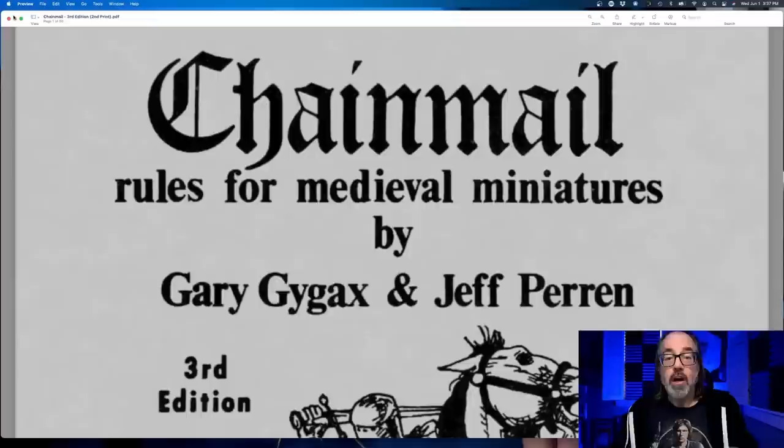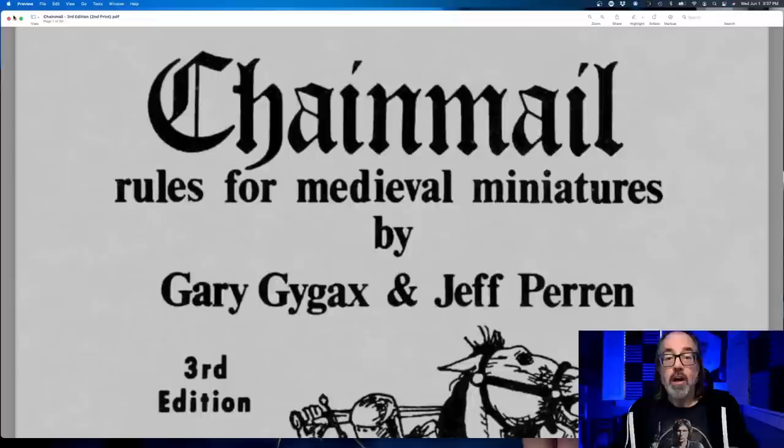The other system we're going to refer to is Chainmail — a wargame for miniatures created by Gary Gygax and Jeff Perrin. This came prior to Dungeons & Dragons and was one of the early things for TSR, the people who created D&D. The original D&D referred back to these rules quite a bit, and the BX system is effectively a rewrite of the Holmes basic system, which is a rewrite of original D&D. We're going to talk about how morale is used in BX, the connection to Chainmail, and how using more of the Chainmail stuff can make morale more interesting and create dynamic combats.